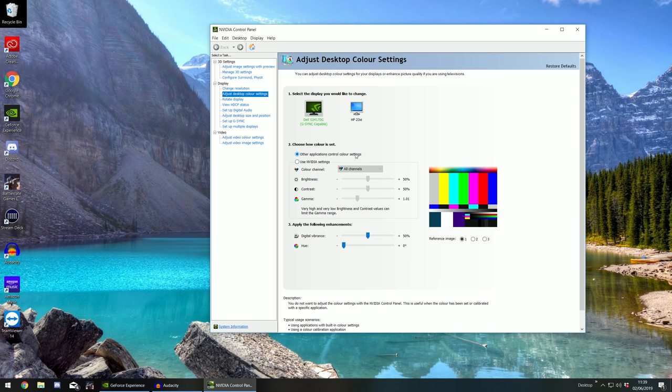What you're going to want to do is change it from 'other applications control your color settings' to 'use Nvidia settings'. Change your color channel to all channels, then you can turn your brightness up — I usually have it at about 55% so it's slightly brighter. Then put your contrast up to about 67, and then turn your gamma up to about 1.14 to 1.2. That's sort of where I'm at in terms of brightness, so I can see slightly better in dark hallways, but that still doesn't address the grayscale of the whole Tarkov experience.